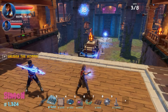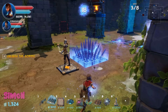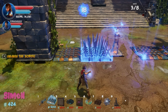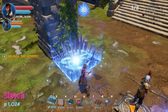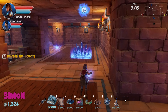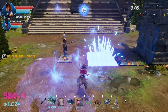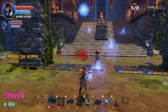Dralis picks up the two traps he removed earlier and replaces them now that enemies are confirmed coming from that direction. They discuss standing together in the middle to cover both paths. Simon notes symmetrical placement is his usual thing.